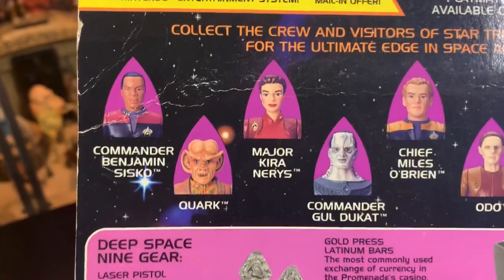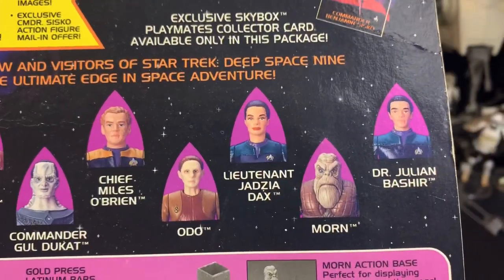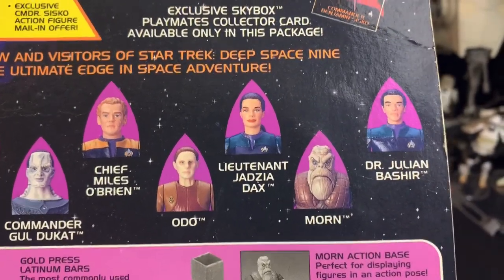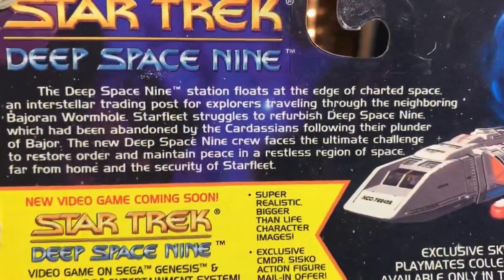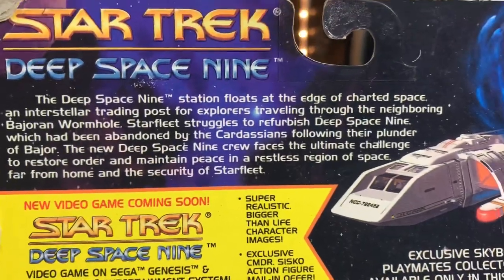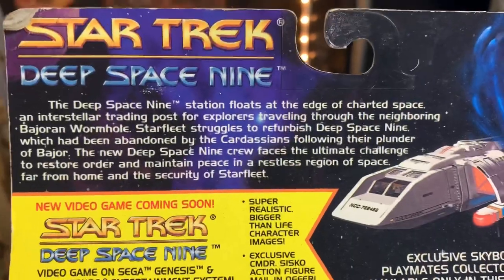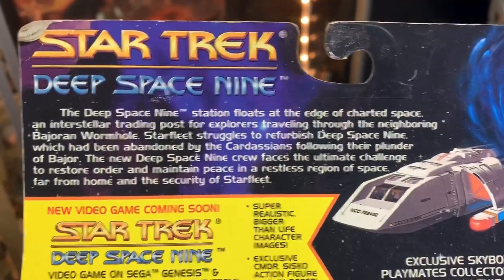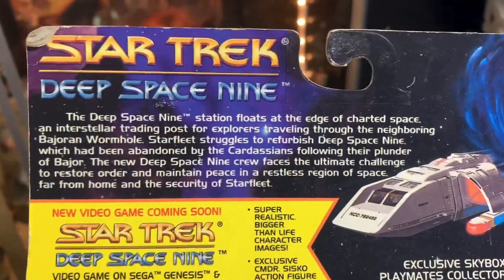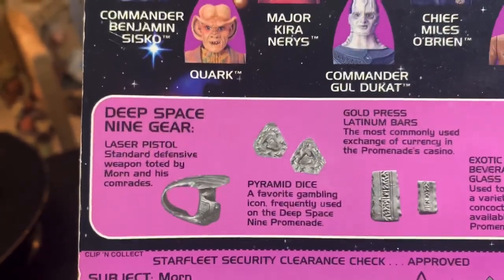Benjamin Sisko, Quark, Major Kira, Gold Dukat, Miles O'Brien, Odo, Jadzia Dax, Morn, and Bashir — you can get them all. Deep Space Nine Station floats at the edge of charted space, an interstellar trading post for explorers traveling through the neighboring Bajoran wormhole. Starfleet struggles to refurbish Deep Space Nine, which has been abandoned by the Cardassians following their plunder of Bajor. The new Deep Space Nine crew faces the ultimate challenge to restore order and maintain peace in a restless region of space.